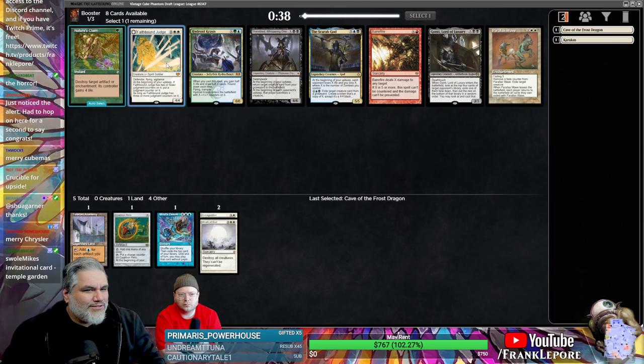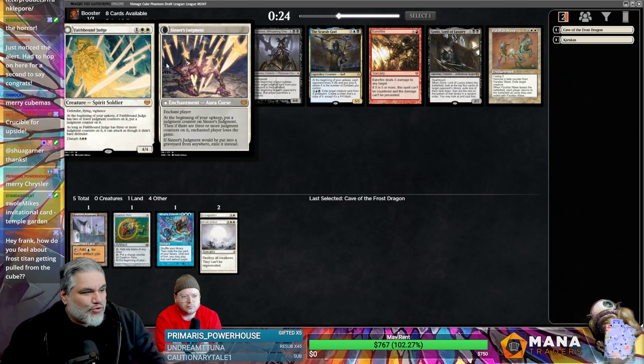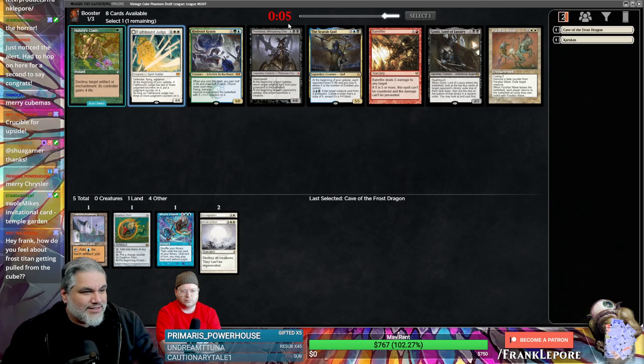Oh, Faith Bound Judge is interesting. It's a 4/4 flying vigilant defender. At the beginning of upkeep, if it has two or fewer counters, put a counter on it. After three turns you're just attacking with it as a 4/4 flyer with vigilance. If it dies, you can pay the seven mana disturb cost and put it into play — at the beginning of your upkeep put a judgment counter, and if there are three or more, that player loses the game. So either that or a Parallax Wave.